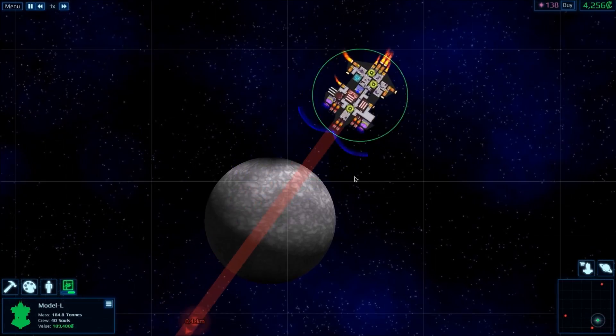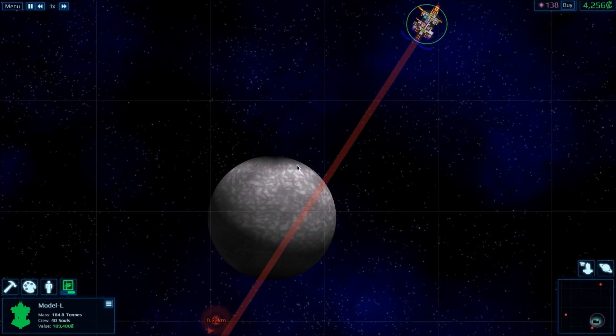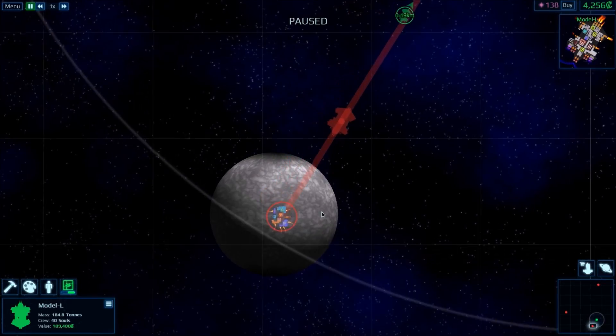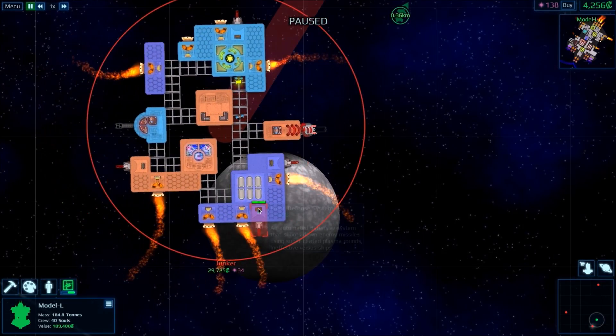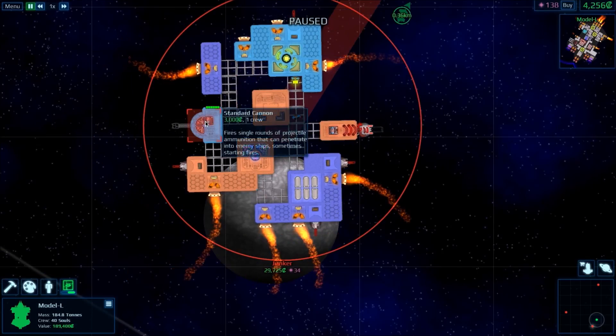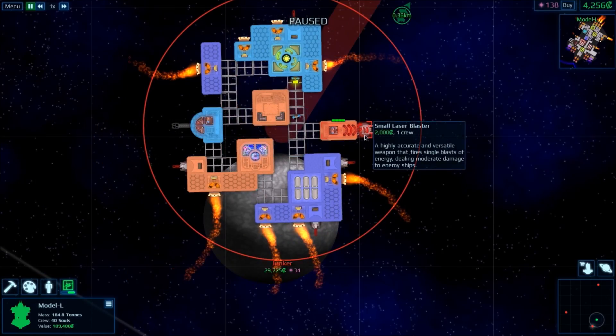We're about to engage an alien — we're about to fight it. We're about to get into its range. Pause. Okay, so what does it have here? Wow, this is really bare-bone, actually really tiny. So what do they have? They have a point-defense system, a standard cannon, and this small laser blaster.